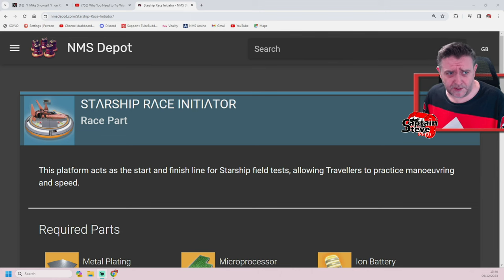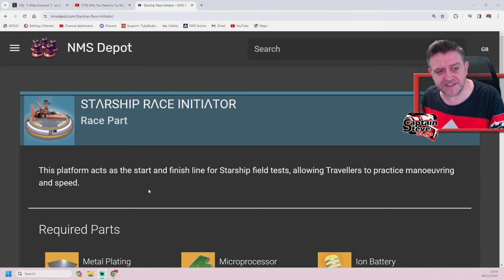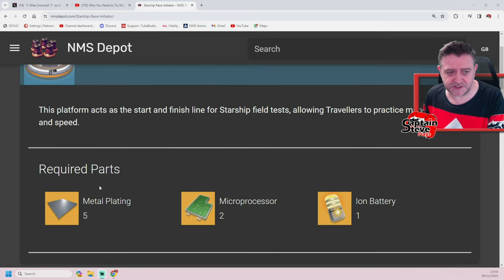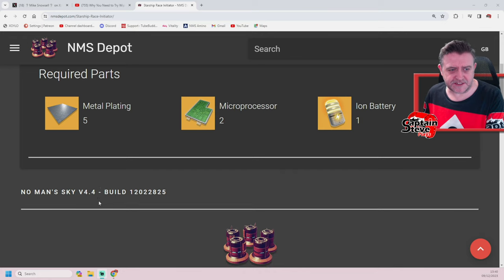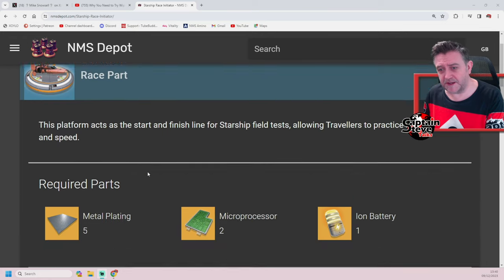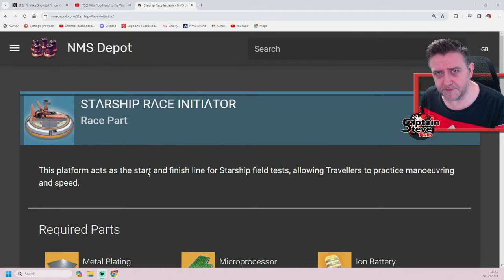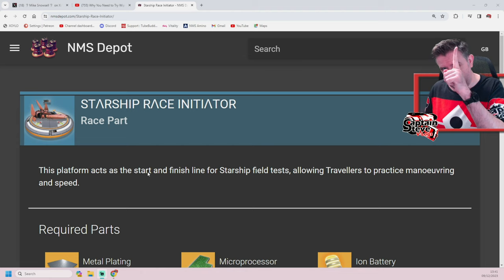Over on Enemus Depot, there was actually a part inside the game files called the Starship Race Initiator race part. It's got a ship on a little landing pad and it says: 'This platform acts as the start and finish line for Starship build tests, allowing travelers to practice maneuvers and speed.' Pretty darn snazzy. So it was thought about, didn't cost much to actually build the thing, but it never made it into game — it was something being toyed with and played about with by the devs at Hello Games. Could it be that they're doing the same again?